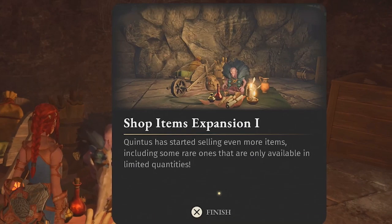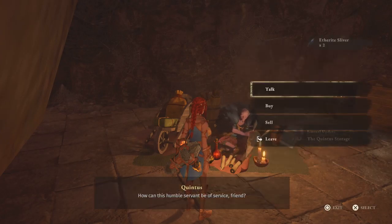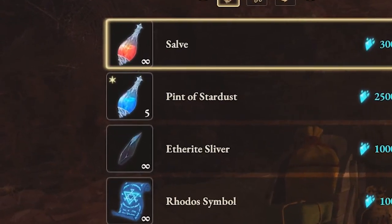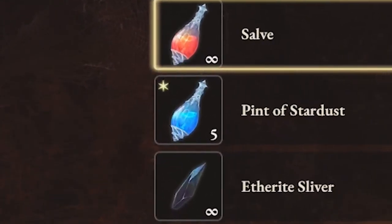The Shop Items Expansion 1. There's a leveling system even for the shop, and you'll be able to see new items that come out from the expansion because there's going to be a star on the upper left corner of that item.